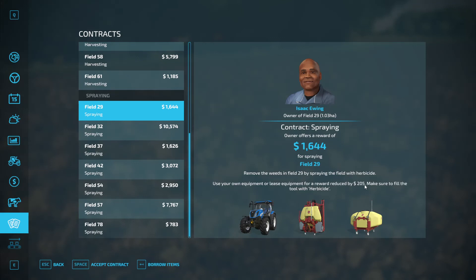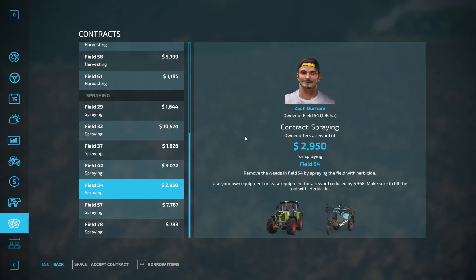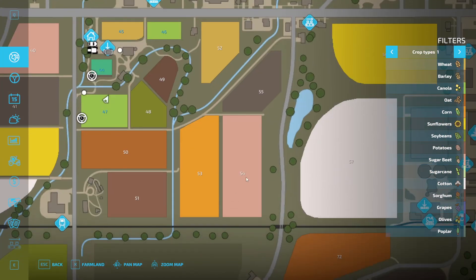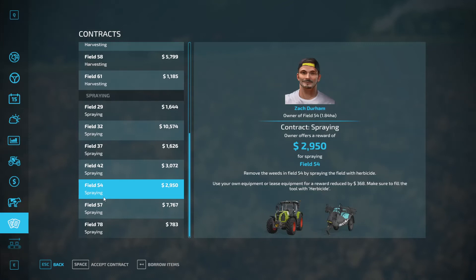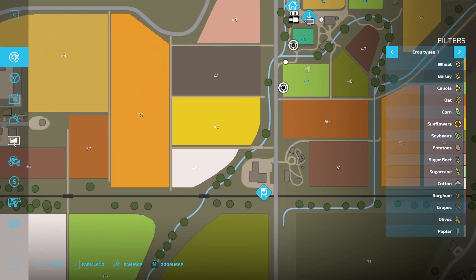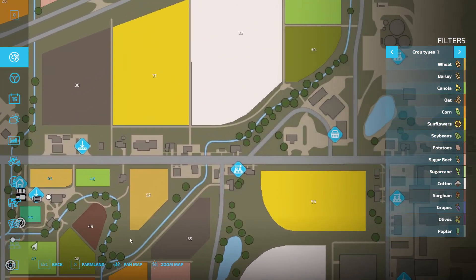Pro tip number one: look at the contracts and see where they are on the map. Field 29 is here, 32 is here, and 54 is here — so we can actually work our way from 29 to 32 down to 54. Then we can look at 37, which is all the way over here, as is field 42. Be strategic about this — that's pro tip number one.